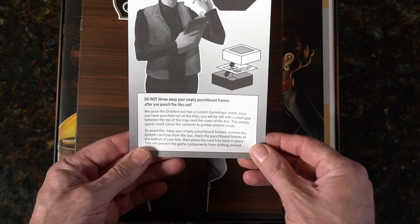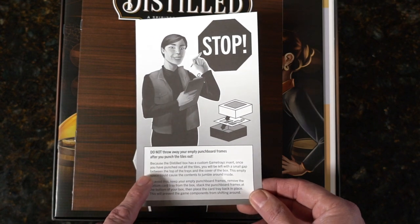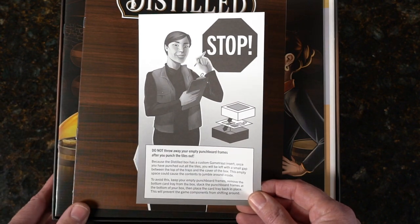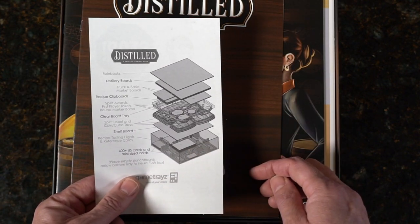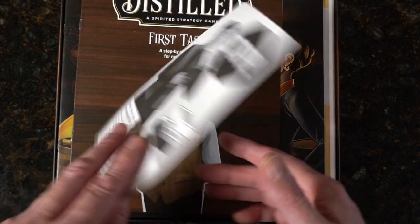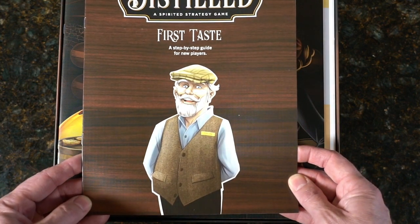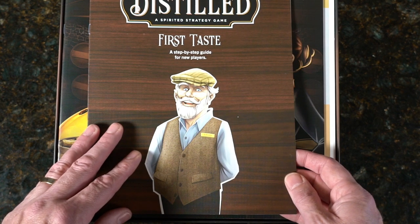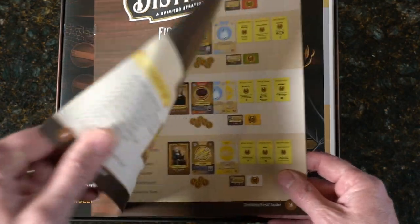Do not throw away your empty punch board frames. Oftentimes when you have punch boards, if you get rid of them there ends up being some gap, and if you set your game boxes up on a shelf — which I do instead of laying flat — all the cards can spill. This is saying save those. There are game trays by brand name in the bottom here. 'First Taste' — the step-by-step guide for new players — is the first thing you see. Very cool presentation.